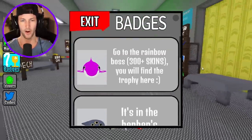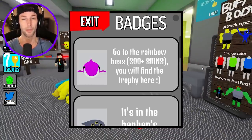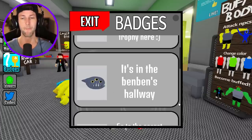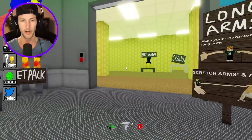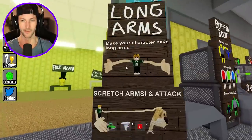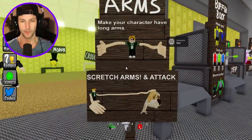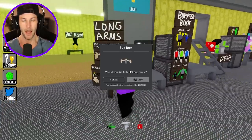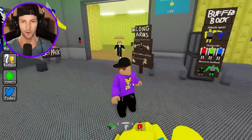Let's see what we have here. We got a big pink shark. We have to go to the rainbow boss 300-plus skins area and that's where we will find the trophy. And then we have a fish — it's in Ben Ben's hallway so that's probably going to be right over there. We also have a new game pass.